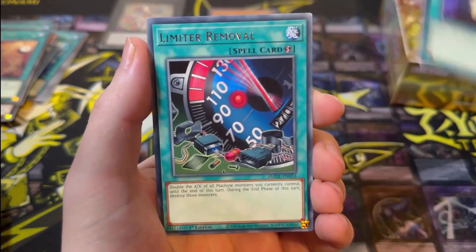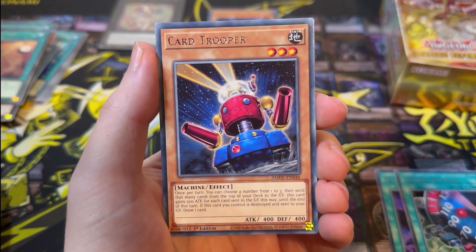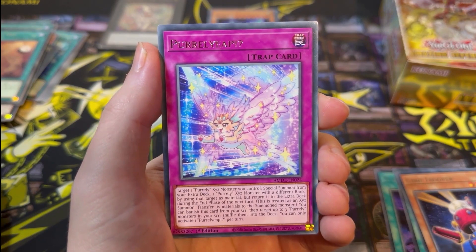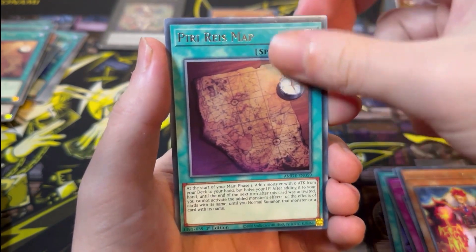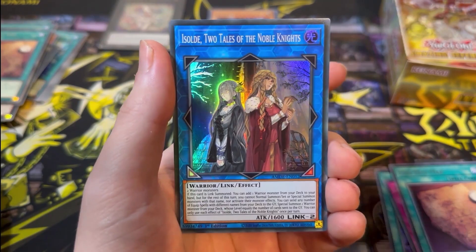Next pack: Xyz Import, Limit Remover, Card Trooper — used to love playing Card Trooper a lot — Purely Yeep, Infernal Knight Roland, Piri Reismap, and Two Tales of the Noble Knights for our Super Rare.